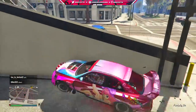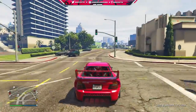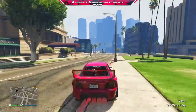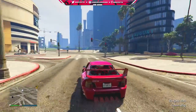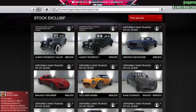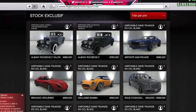As soon as there is dedicated video footage, I will of course show you guys on the channel as well. There look to be a few differences between the original Albany Roosevelt from 2014 and this new one, which you guys will see in the customization. We also know the price of the Roosevelt Valor — it's going to be $982,000. The original Albany Roosevelt was $750,000, so this one is almost getting a 25% bump at $982,000.